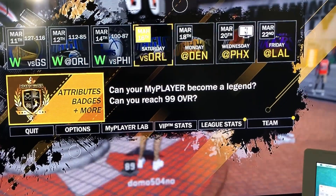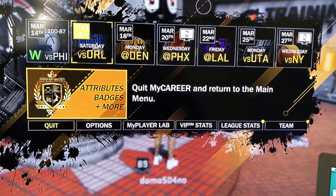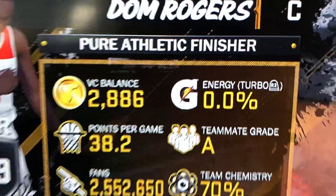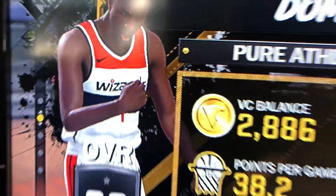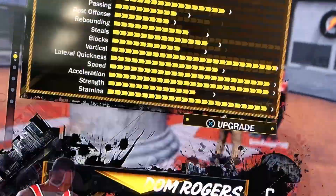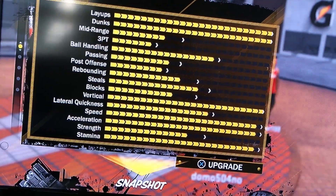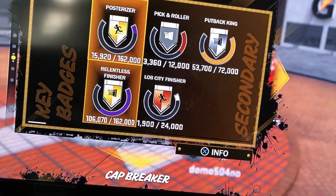Anyway, my player — go back to your attributes, badges, and more. Right now, as you can see, I don't have a lot of VC, and my dude's generic because my face scan ain't work. But he's an 89, 38.2 points a game. That's his attributes right now. Anyways, that's for a different time.